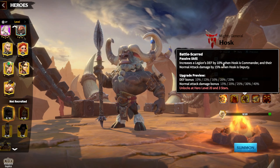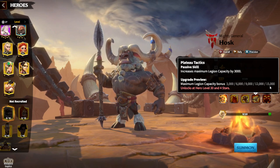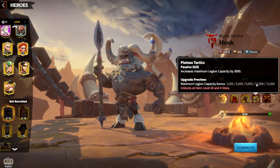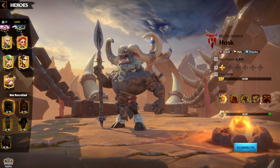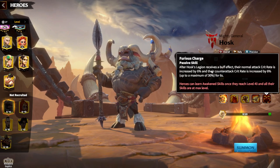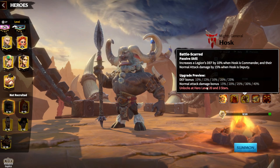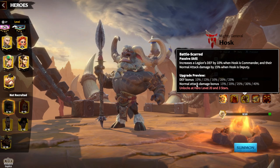40% is a lot for normal attacks, and this already tells me that Hosk will be great for archers in the team. The fourth skill is one of the most unique in the game: maximum legion capacity bonus of 15,000. That's a lot — it means regardless of which kind of legion you use, you will be tankier, and that's very important. There are only three heroes in the game with something like this: Hosk, Madeleine, and Indy.